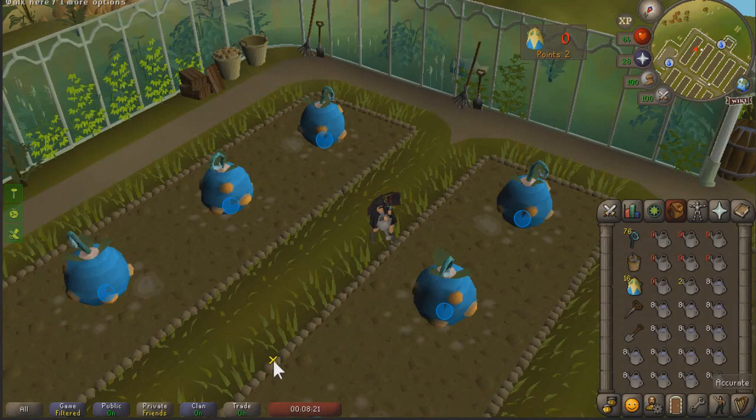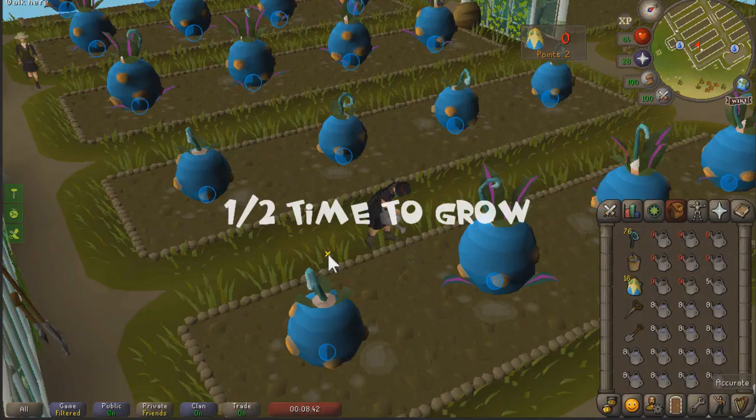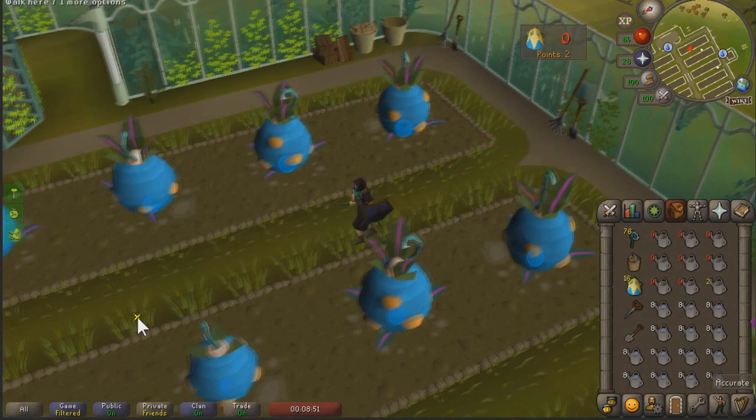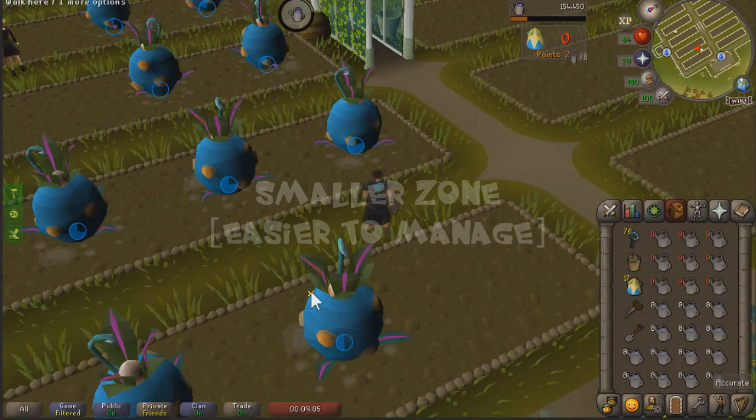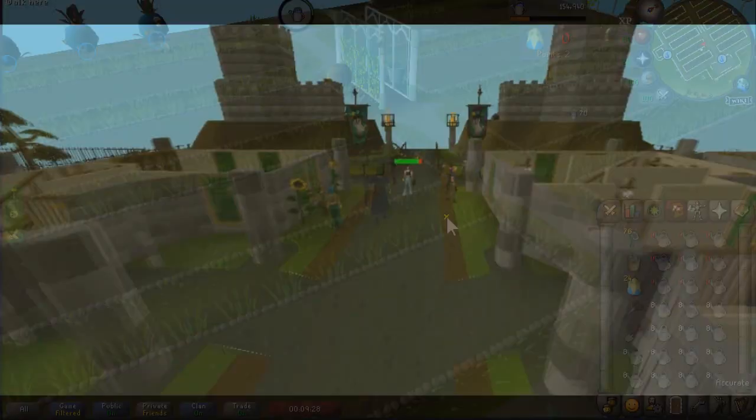Before we get into the video, you're probably asking why would I use the fertilizer? Three reasons. The fertilizer reduces grow time on the Tithe Farm plants. Secondly, you only need two plots to manage your plants, resulting in a 0% likelihood for your plants dying. And last of all, this method can be done while walking, just as fast as running.